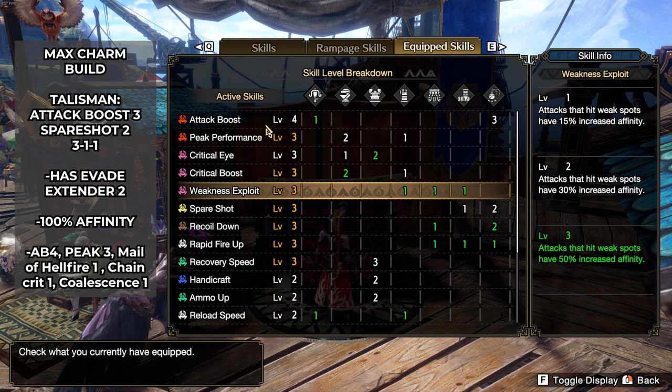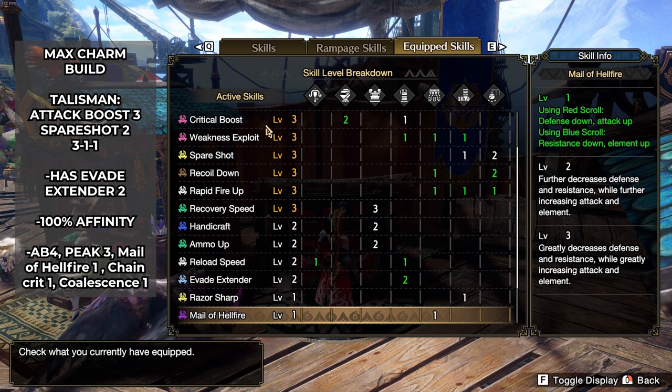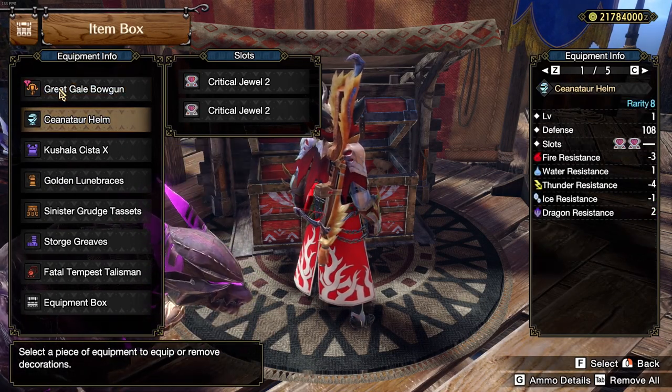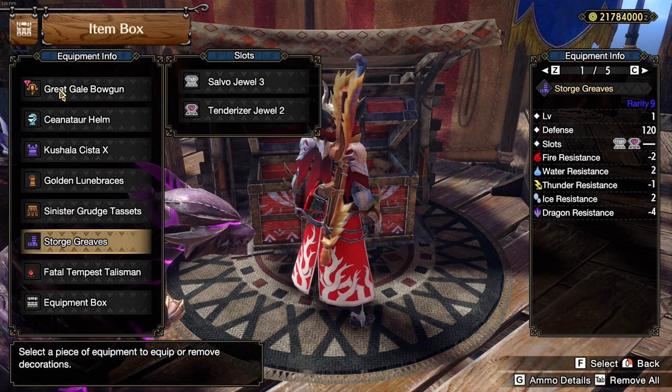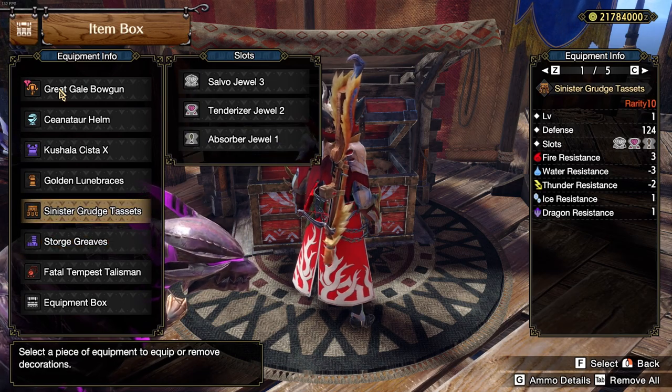With that hackerman talisman, I was able to put not only Attack Boost 4 in the build, but also Peak Performance level 3. That's pretty much the only difference. This set also has Evade Extender 2. If ever you are to roll for augments on this God Charm version, I highly suggest rolling for 3 more levels of attack to push it to Attack Boost level 7.